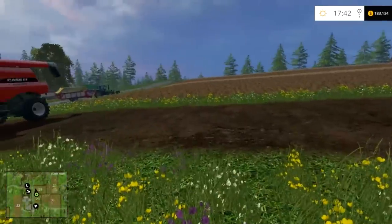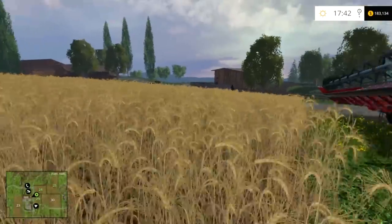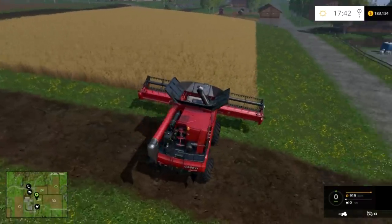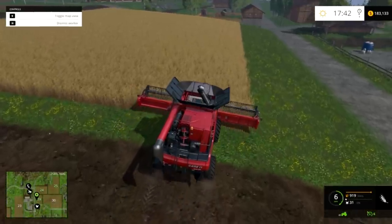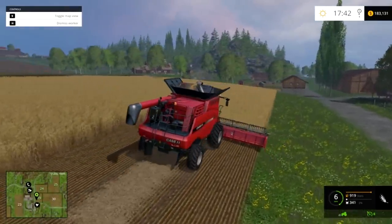We're going to begin with straw. To get straw you either have to plant barley or wheat — it doesn't matter which one, they both produce the same thing. Plant your barley or wheat, let it grow, and then when you get into your harvester, you'll see in the top left that if you hit comma it'll disable straw swath. You want to keep that enabled, so enable straw swath. What that will do is once you harvest your barley or wheat, it'll spit out the straw just like that.